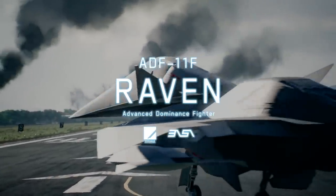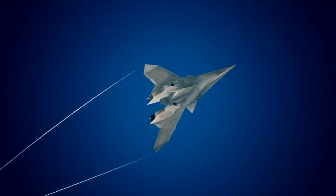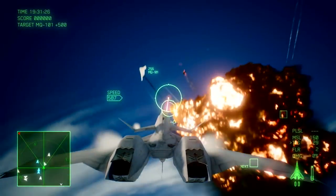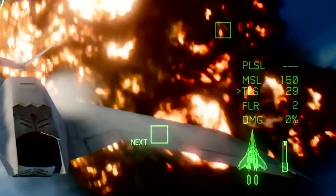After showcasing some of its design with the slidebys, we get to see some of the special weapons that can be equipped with the Raven. The first one is the TLS, the Tactical Laser System, which is already in Ace Combat 7. You can see on the bottom right that the Raven can carry 150 standard missiles — that's massive — and has an allowance for up to 30 TLS activations.